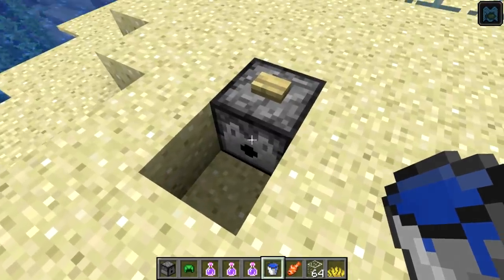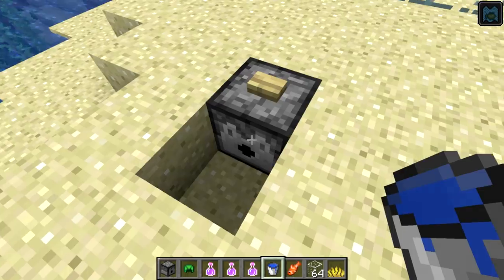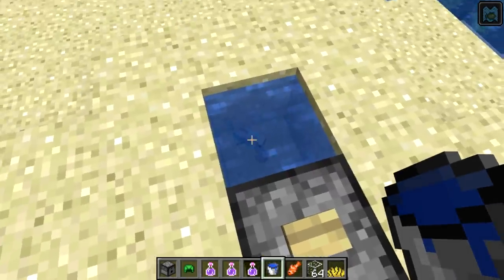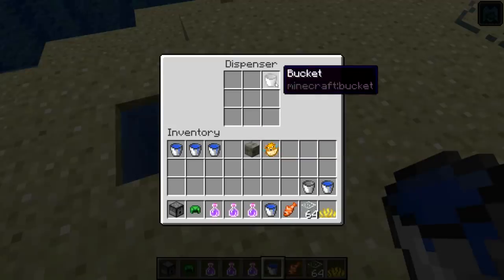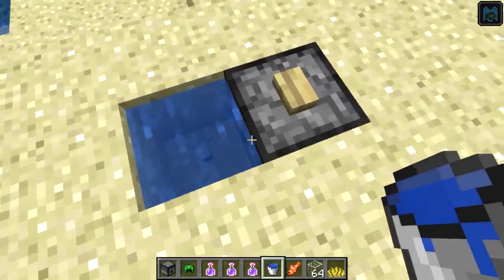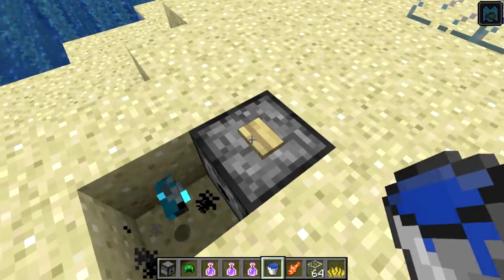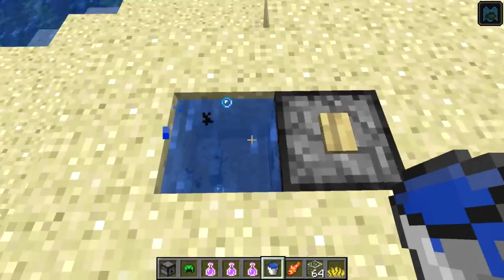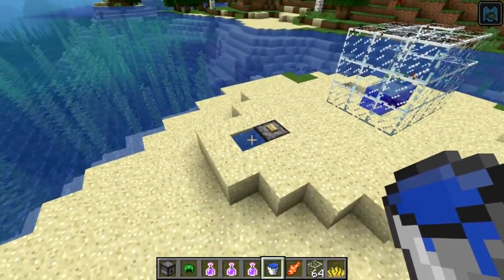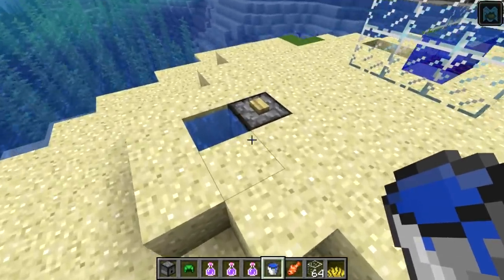Another interesting change is that dispensers can now use fish in a bucket. You can now dispense fish in a bucket with a dispenser into the world, and you see the fish actually does show up there. However, you can't use this to recapture the fish — you can't use a water bucket to pick up the fish, and an empty bucket just takes the water away. So it could be used as a method to stock an aquarium, like an automatic way to restock an aquarium with fish.